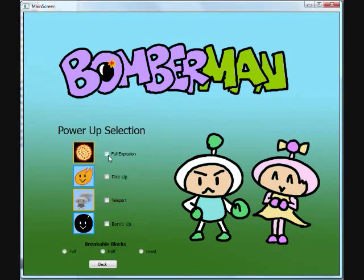I'll start here with the power-up selection screen. We have four different types of power-ups. We have full explosion, which makes the explosions go the full length of the board. We have fire-up, which increases the Bomberman's explosion length by one. We have teleport, which allows the Bomberman to move an entire square rather than just part of the board — he just moves one-fifth of a square without this power-up. The bomb-up allows the Bomberman to lay multiple bombs with a limit of three.